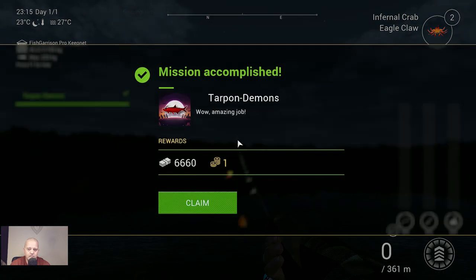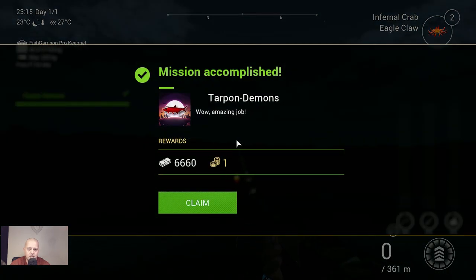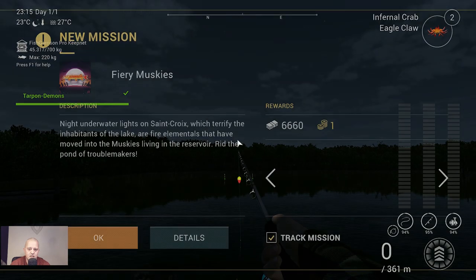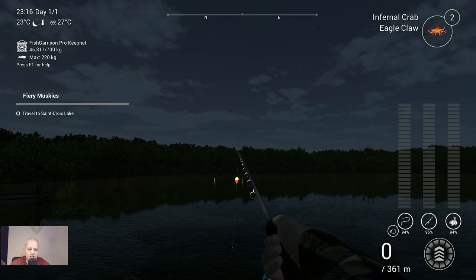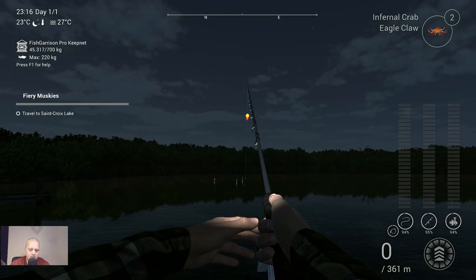Mission accomplished — Tarpon Demons — 6,660 bucks and a Bitcoin. Let's claim it! The next mission is Fury Muskies and that'll be the next video. Now let's share the marker.